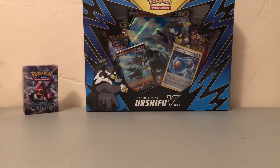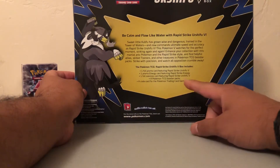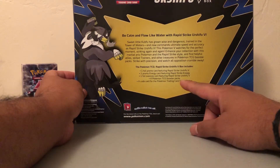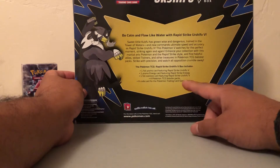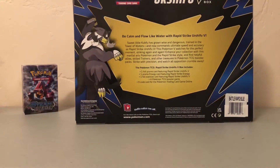Howdy everyone! So what do we have here today? We have a Pokemon Trading Card Game Rapid Strike V Box — blue edition, not the red one of course. We'll go ahead and open it. Hopefully everyone's having a good day. It comes with one promo card, one promo energy card, one foil oversized card, four Pokemon booster packs, and a code for online.